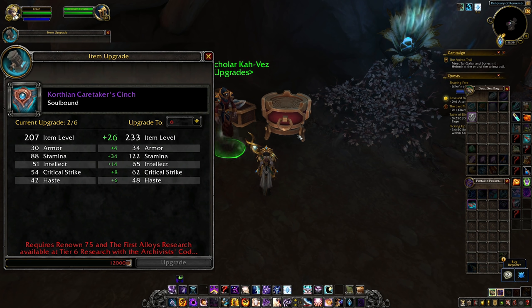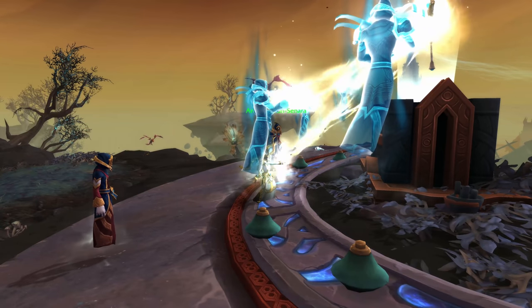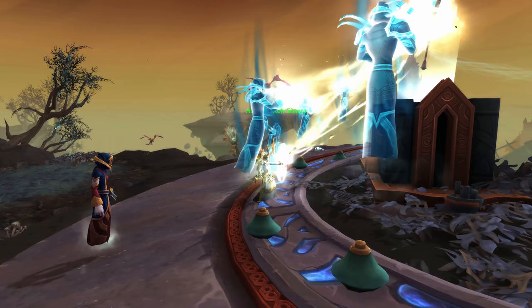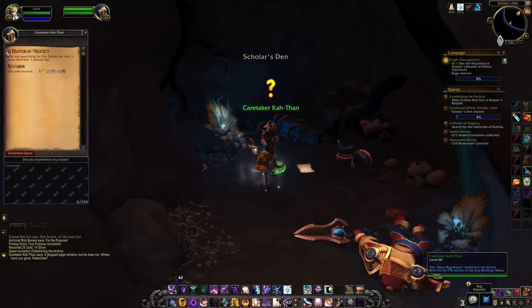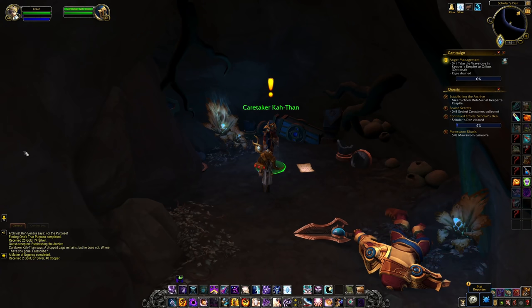So that begs the question: how do you upgrade it? For that, we are going to need the second reputation in Korthia, which is the Archivist's Codex. To unlock this faction, you're going to need to do a short questline in Korthia. It is not time-gated and you can do that right away on the first day of the patch. This is a Broker faction, and their whole thing is Relics and Research.